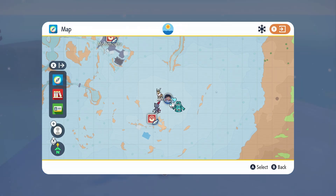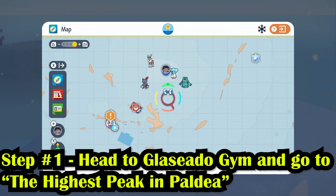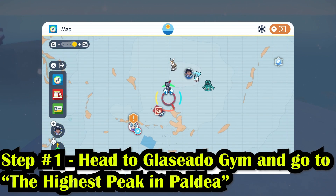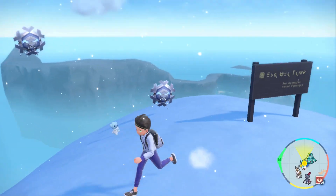Step number one: we're going to head to the Glacido Gym and head to this specific spot I have here on the map. This spot is the highest peak in Paldea. You'll know when you're here because it's marked by this lovely sign.